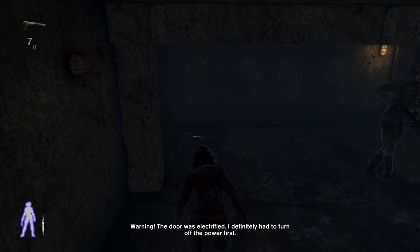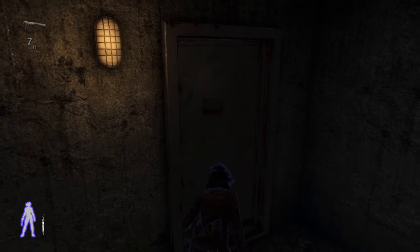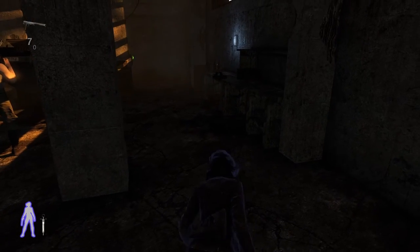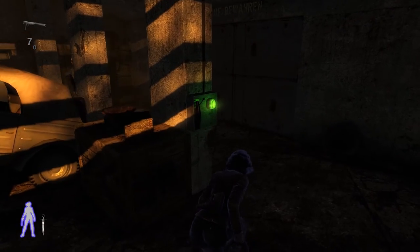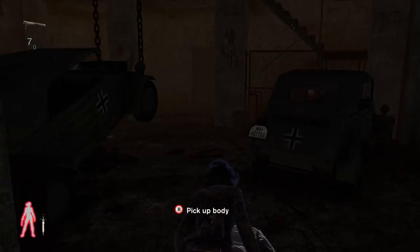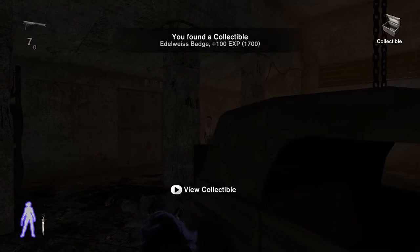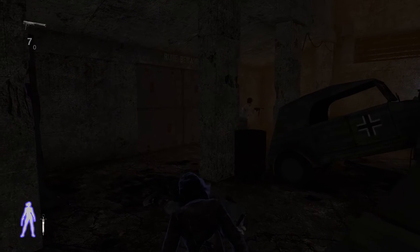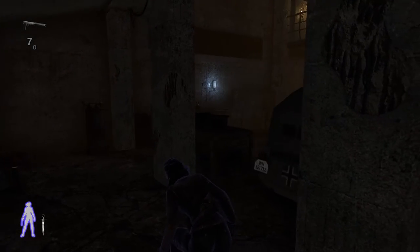Warning — the door was electrified. I definitely had to turn off the tower first. Now we come to the tricky part — I usually mess this up. We need to press that lever to distract that guard, so when we go past it we press that lever and then follow the shadows. Our collectible is over here. That guy messes everything up because he has such a random pattern — how he moves about. I usually wait until I feel like I have him in a good position.